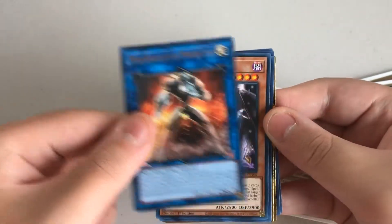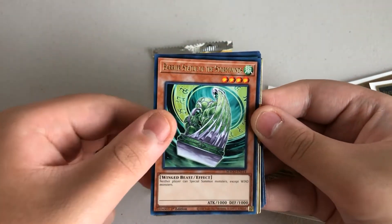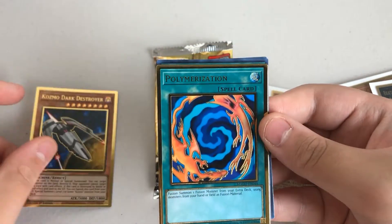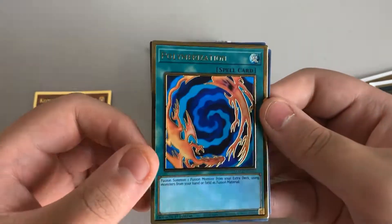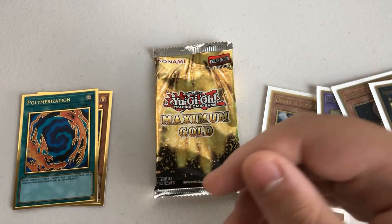Mech Knight of the Morning Star, Dark Lord XL, Barrier Statue of the Stormwinds, Cosmo Dark Destroyer — cool. Polymerization, very cool — this is the original Polymerization, fusion card. Hey, Trenade, Link Krivo — cool.